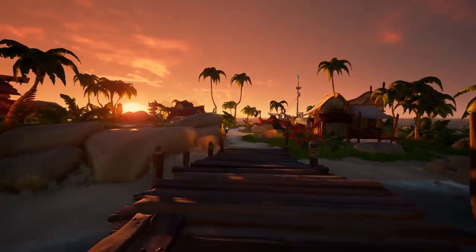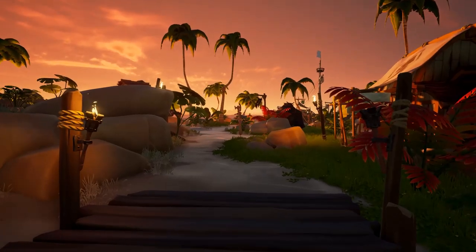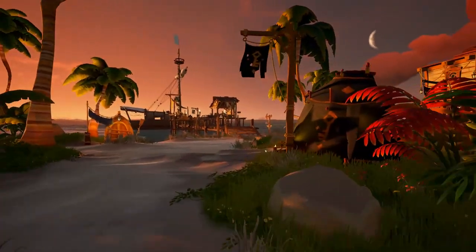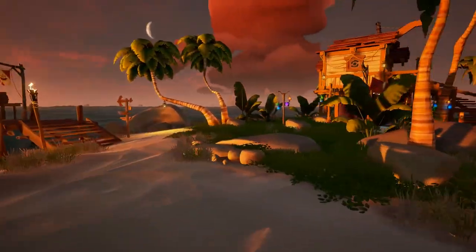The first island you start out on in Sea of Thieves is an outpost. Good news, because that's exactly where you get all your quests from. On every outpost, there are three faction leaders, and you're going to be talking to those folks to pick up new voyages.